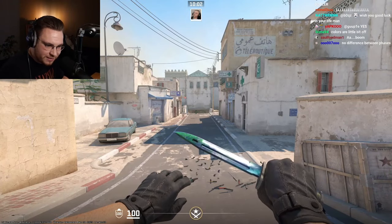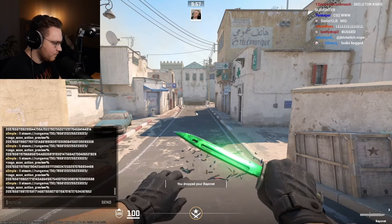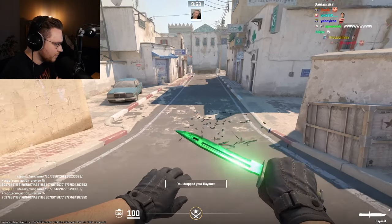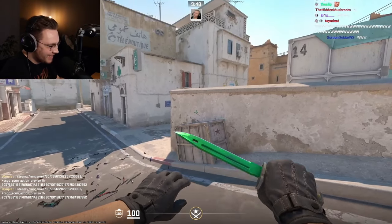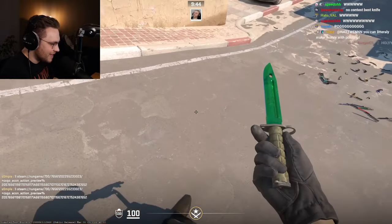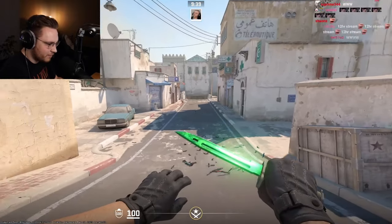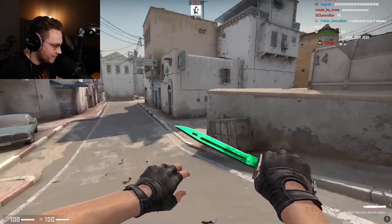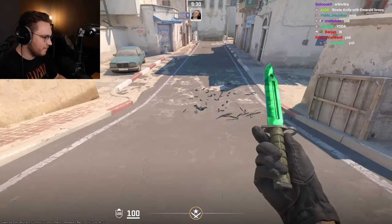Emerald — the big boy — is next. That is nice. The Emerald's clear in CS2 — that is a Yoda lightsaber. Holy. CSGO is nice as well. Wow, that is beautiful.